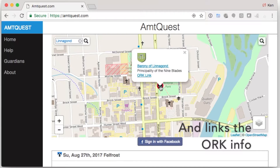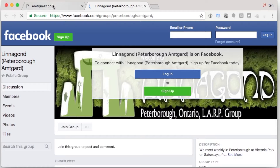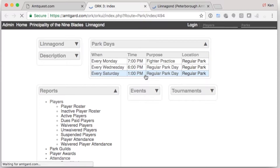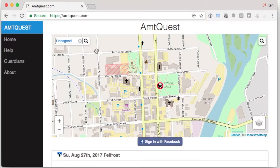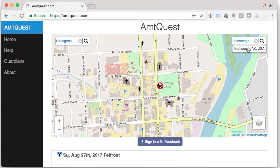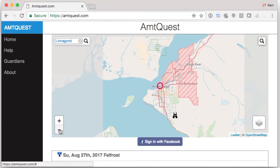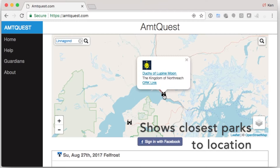That has the information for that park including any links they have and the ORC information itself. You can also search by cities, counties, or provinces. It'll take you to that location and then you can look around for the closest park to that city or area.